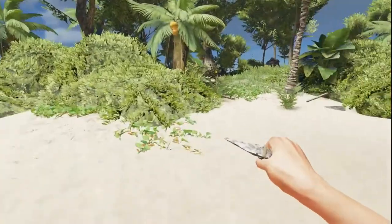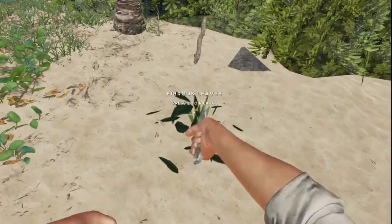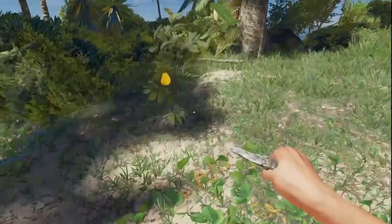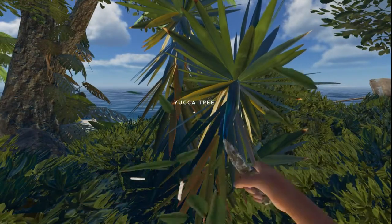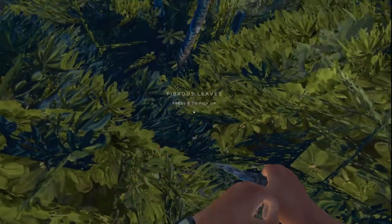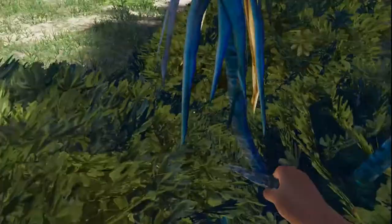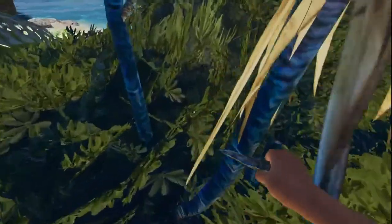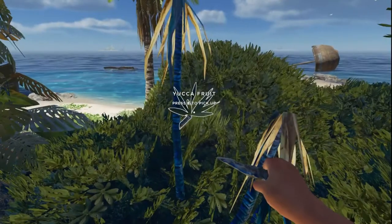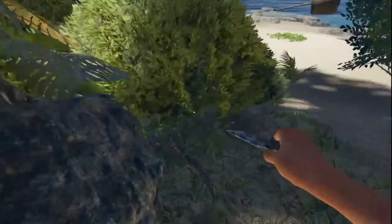On your starting island — the first island you embark on — you will not have any wildlife of note to worry about as far as things that can attack you. There was a recent update, but the big threats from before are giant crabs, a wild boar, and there's typically one wild boar, two crabs, and two snakes on each island. You get six fibrous leaves; you can also pick and plant them.